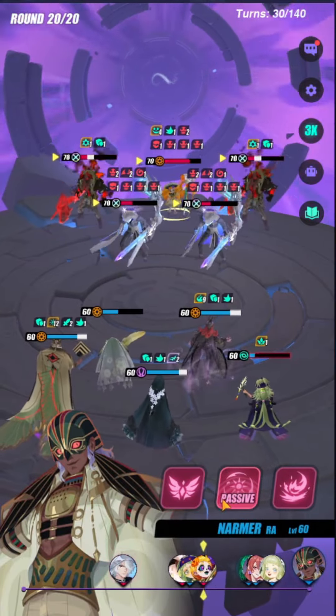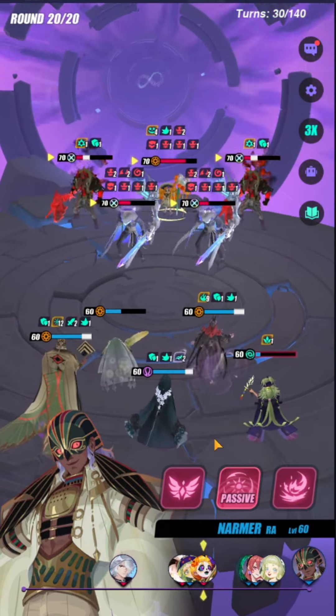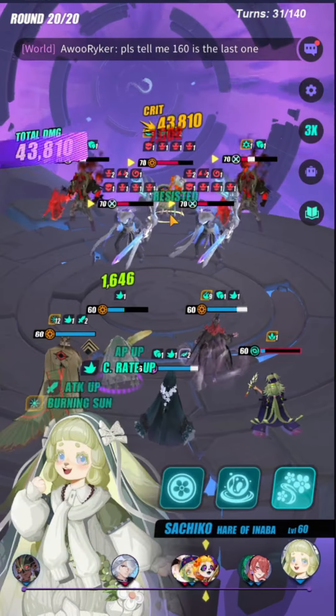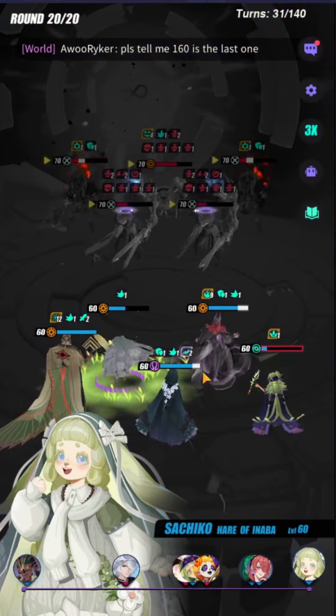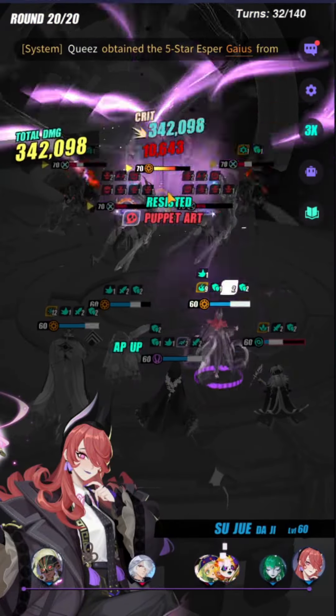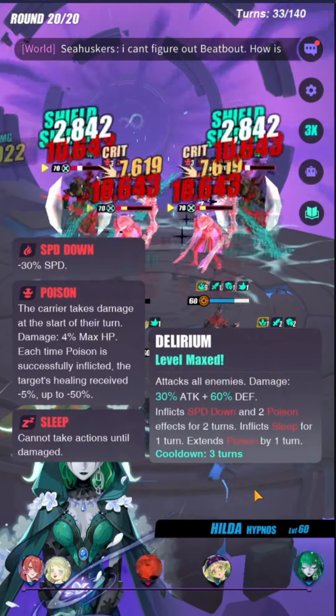You don't want to use Narmer's S3 right now because if you do, the Everett will go into the Graveless state and that's going to eat up two extra turns on your turn counter. So here you give the attack buff to Daji and then hope for a crit. If you don't crit, it's fine because the poison stacks will kill them off. But if you do crit, you'll just kill them off.